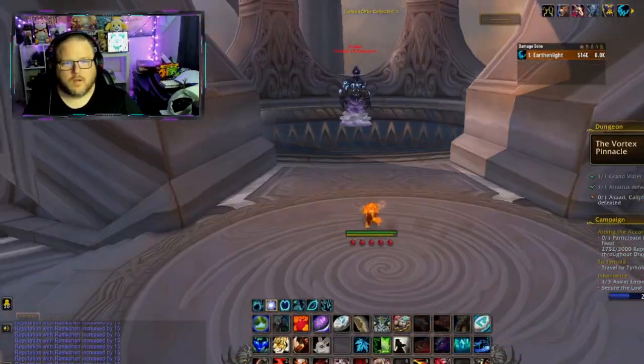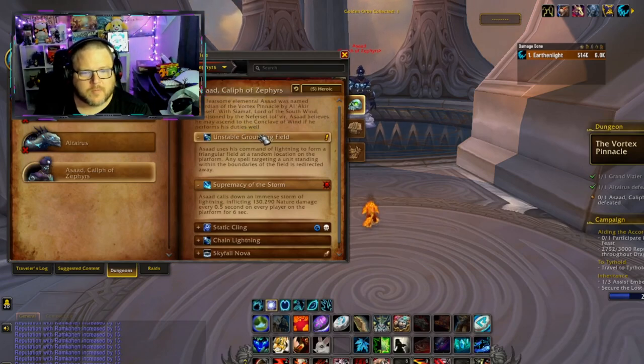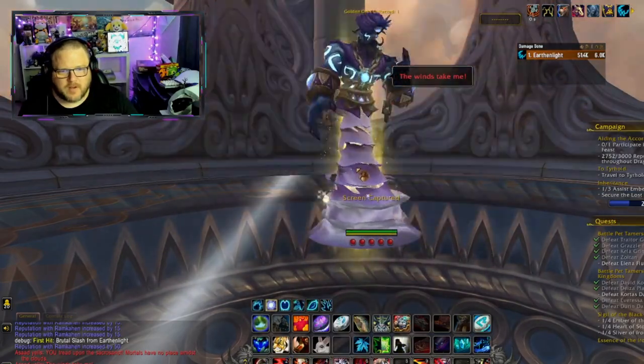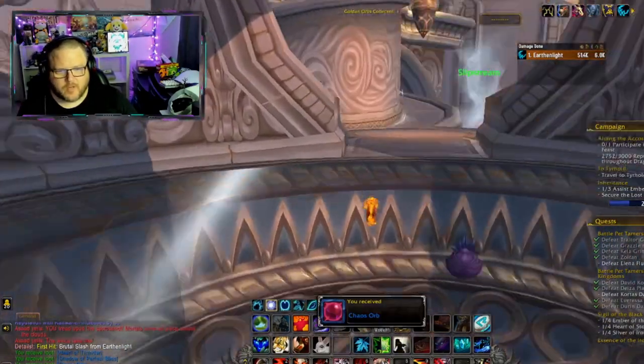Everything becomes so trivial when you out-level it so much. We're coming up on the last boss — Asad. The fearsome elemental Asad was named Guardian of the Vortex Pinnacle by himself. With Siamat, Lord of the South Winds, imprisoned by the Neferset Tol'vir, Asad believes he may ascend to the Conclave of Wind if he performs his duties well. The final boss of the Vortex Pinnacle. No new appearances, and we got a Chaos Orb — can sell for a couple gold at least.